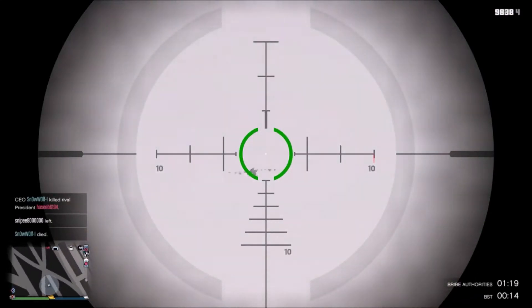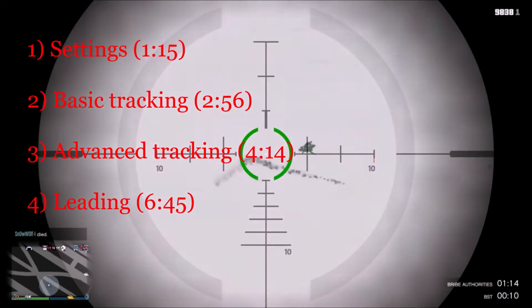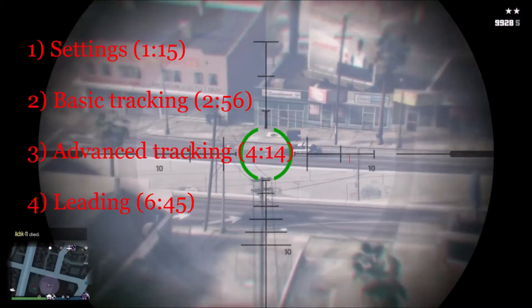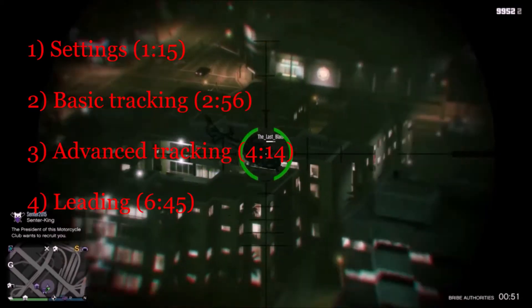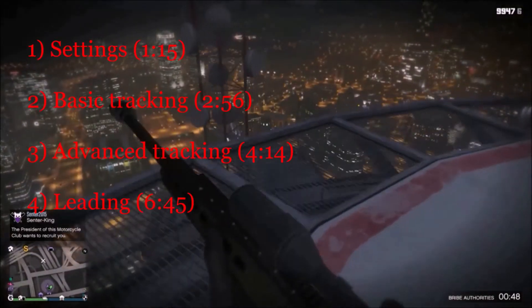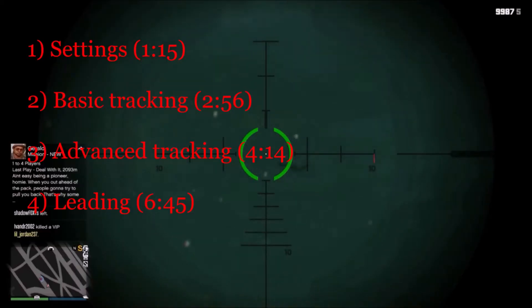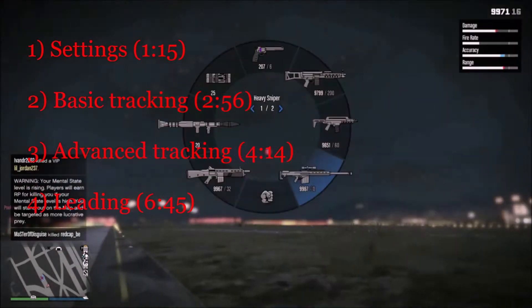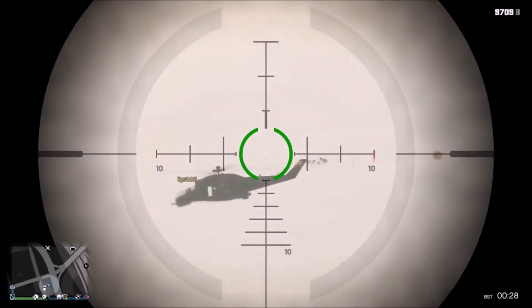The guide is divided into four different parts. As you can see on the screen, I will start off by going through my preferred settings for vehicle sniping. The second and third part of the video will revolve around how to improve your tracking — basic tracking and advanced tracking. In the end I will talk about leading, which is all about the question: how much do you have to aim in front? I highly recommend that you watch all parts in order because they build on one another. Anyway, let's get started.